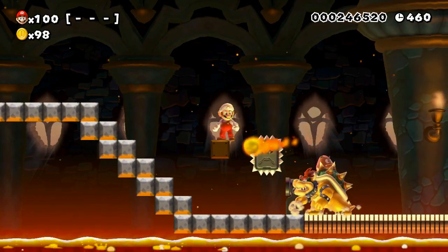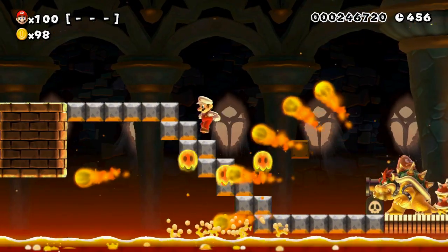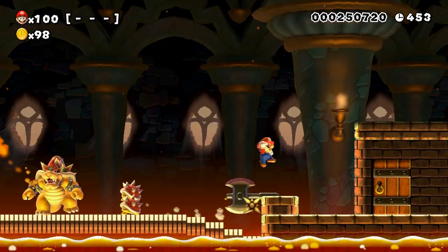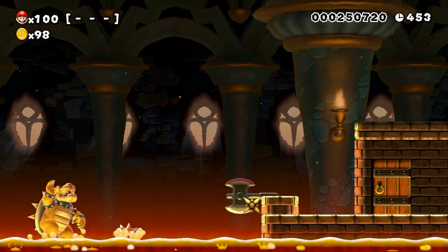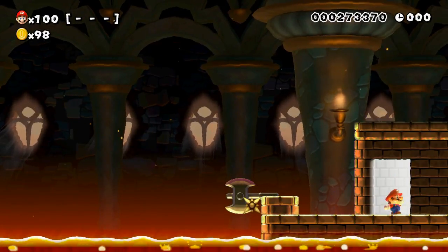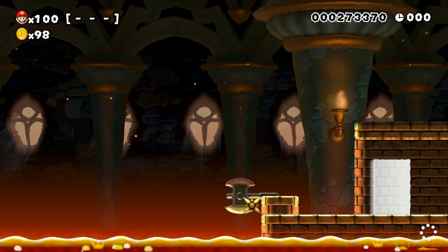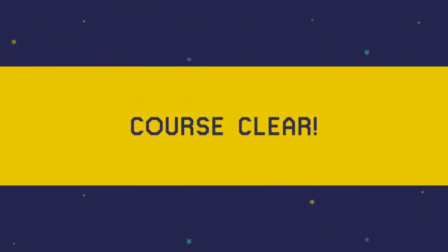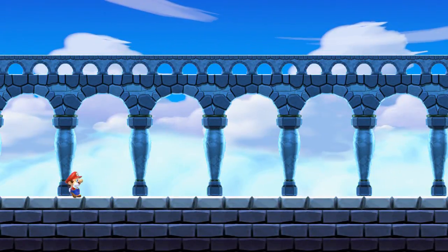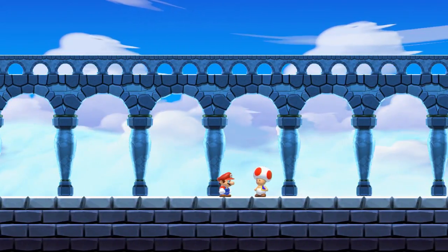That's actually really cool - he just jumped right into that thwomp. See ya later, Bowser! I've never seen that. We got a glitch in the last one where Bowser Jr. tried to ground pound through solid blocks and he somehow got out. Nintendo's gonna have to look at that. So that was interesting.